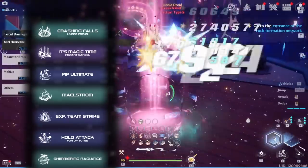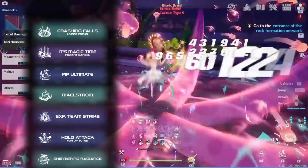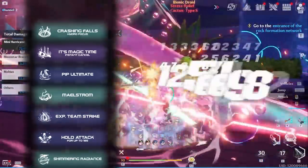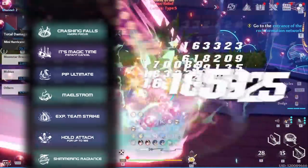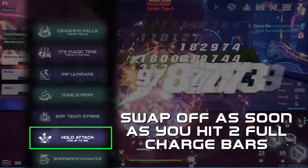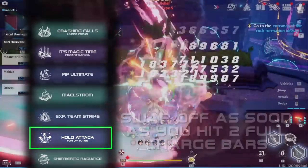Yeah, that's about it! Note that while I started at near full energy for this example pass, you can still follow the same rotation — you would just want to swap off Jinono as soon as you hit two charge bars to get your Octo Whips back up.